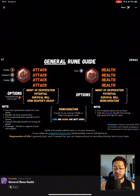For Life runes, Might of Desperation is always the best. Next is Potential. Survival Will — maybe for Rachelle. And Reincarnation is good as well for Life runes.